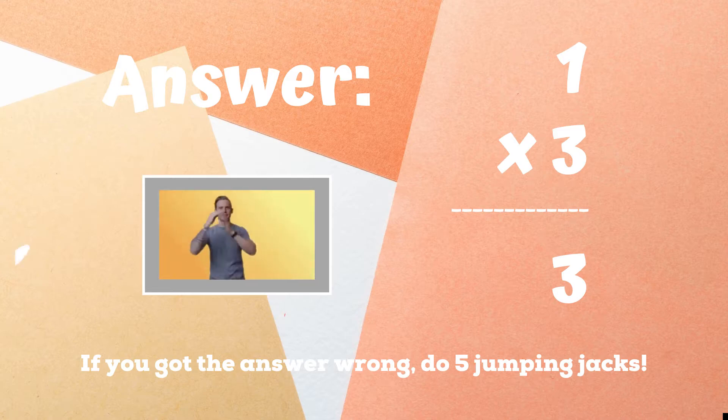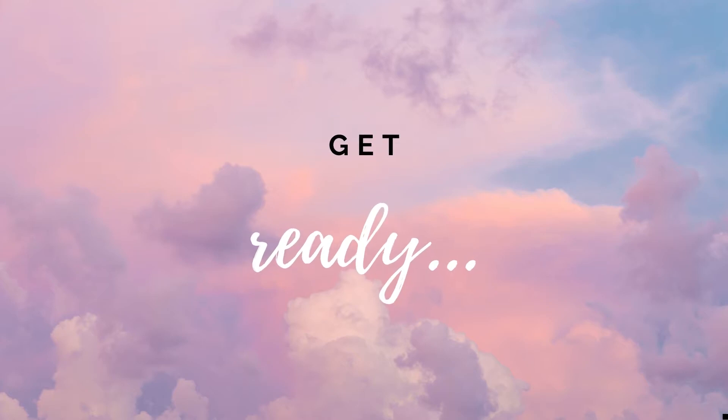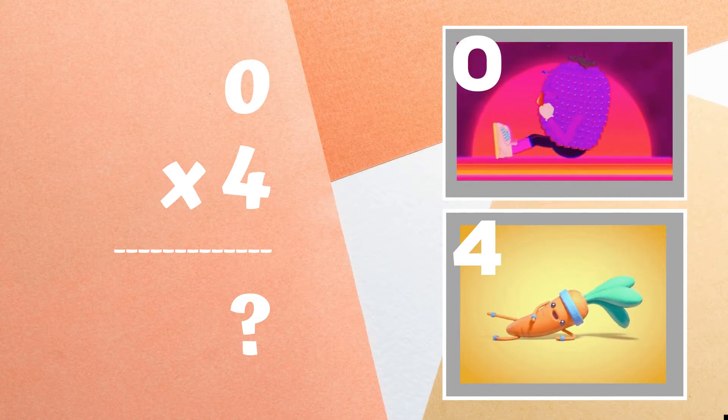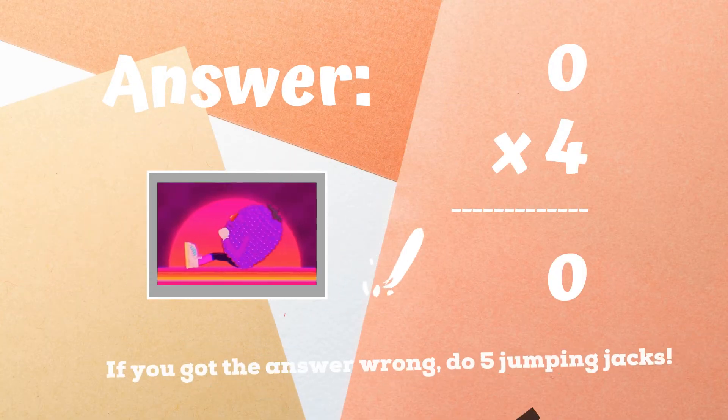Ready, go. Get ready. Can you tell me what zero times four equals? If you think it's zero, do some sit-ups. But if you think it's four, do some leg raises. Zero was the right answer.